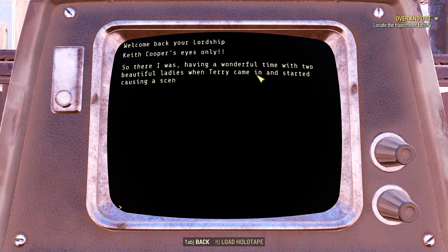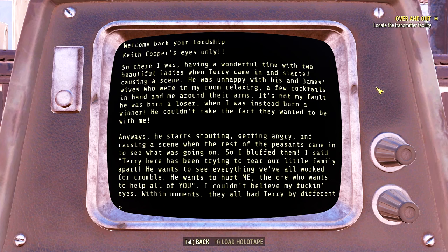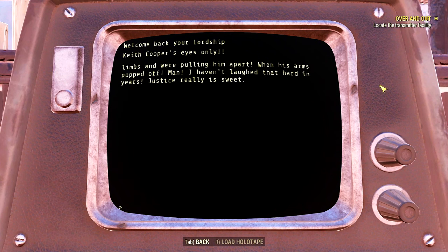Entry: 'The End of Terry.' So there Keith was, having a wonderful time with two ladies, when Terry came in causing a scene — unhappy that his and James' wives were in Keith's room with cocktails and Keith around their arms. 'It's not my fault he was born a loser.' Keith told the group that Terry was trying to tear their family apart. 'I couldn't believe my eyes — within moments, they all had Terry by different limbs and were pulling him apart. When his arms popped off, I haven't laughed that hard in years. Justice really is sweet.' This guy sounds great — I'm being sarcastic.